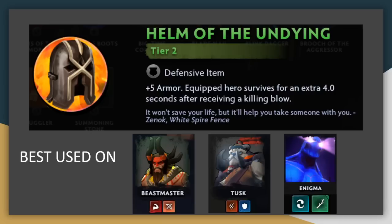Helm of the Undying is a top notch item, giving survivability in the form of armor, but also an extra 4 seconds to deal damage or to cast after death. This is great on any type of frontliner, especially ones with low cooldowns like Tusk or Slardar, or even Beastmaster, so they can get an extra cast off when they die. It's also great on high impact casting units like Enigma or Disruptor, to ensure that even if they get CC'd or burst down, they will still get to cast during that undying state.